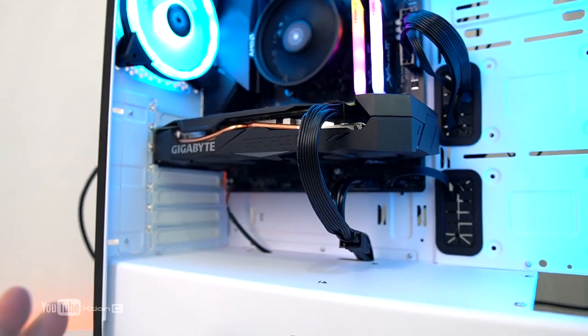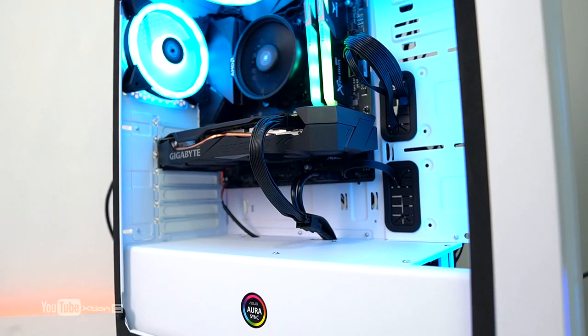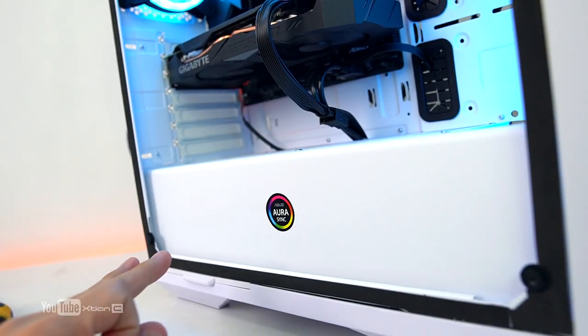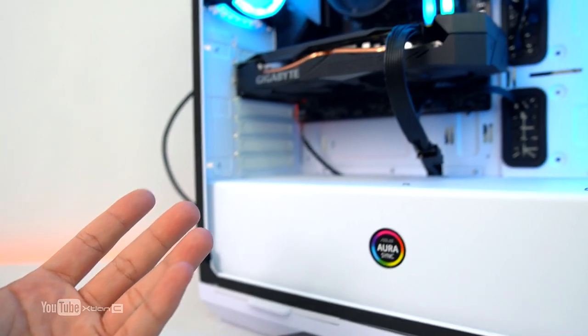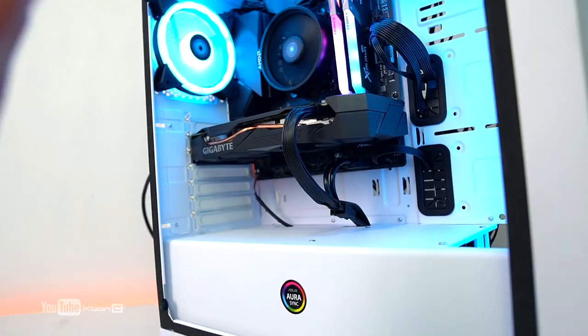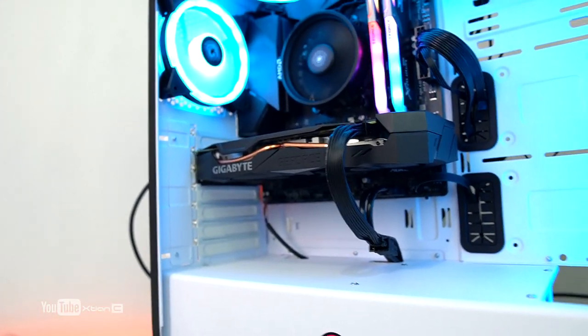You might ask why I went with Micro ATX when the case is ATX. There was no available Gigabyte ATX B550 board at the time. Since all the other parts — power supply and GPU — are Gigabyte, I wanted uniformity, so we went with the Micro ATX which was available. It's a straight Aorus/Gigabyte build.